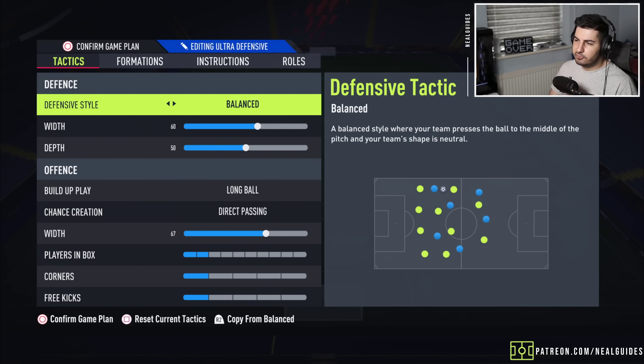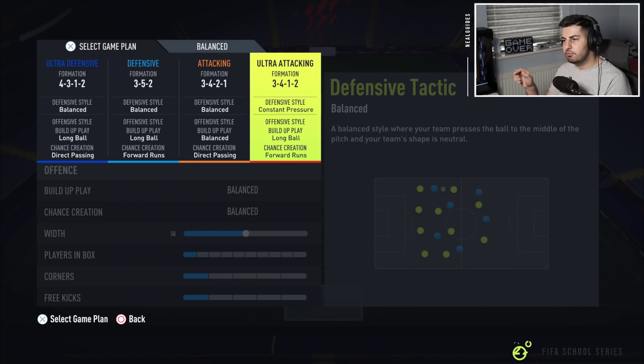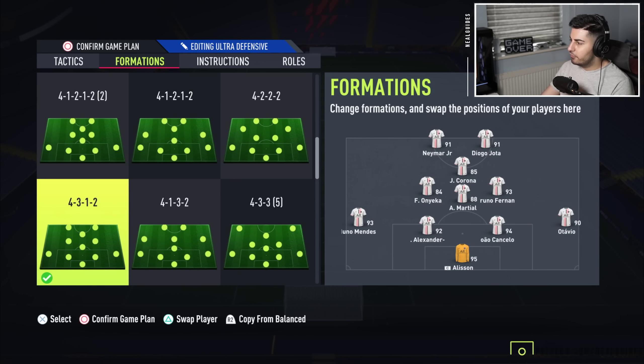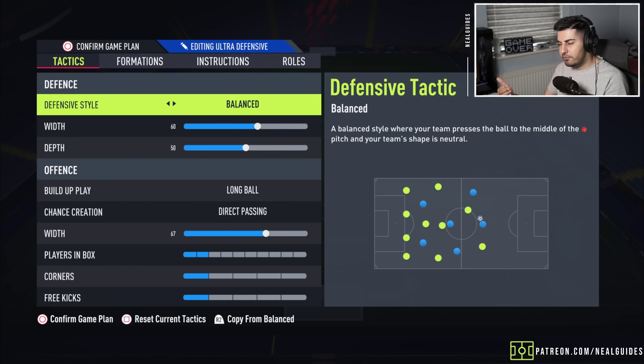The first one we have is the 4-3-1-2. As I mentioned in my video yesterday, the 3-4-1-2 and the 4-3-1-2 are very very similar. If you like to bring the left back and right back forward in this formation you might as well just use the 3-4-1-2. So if you want to, you can put my regular 4-2-3-1 down over here, if not just copy these tactics. It's basically quite a balanced tactic.